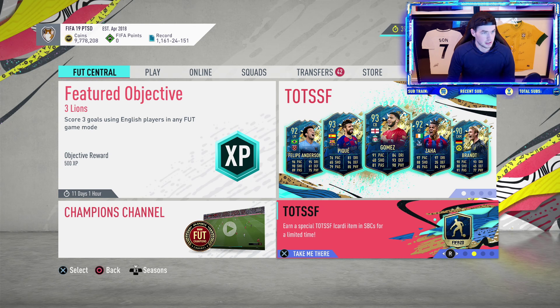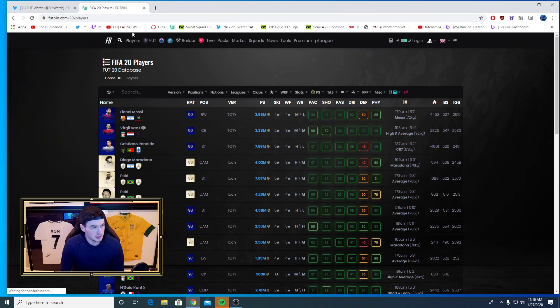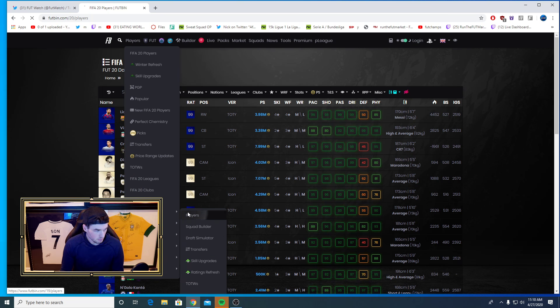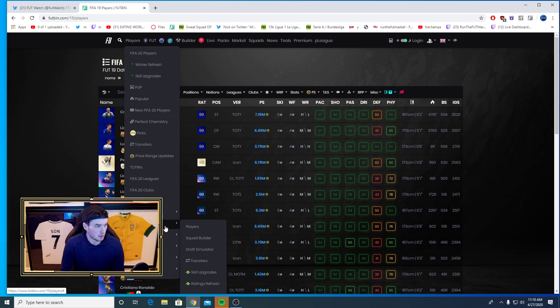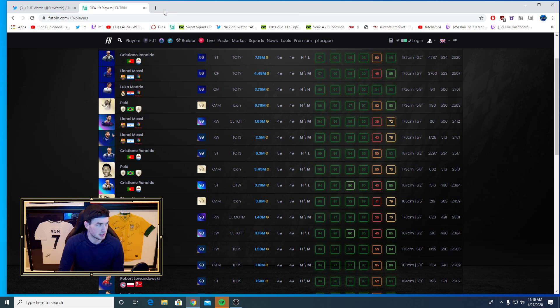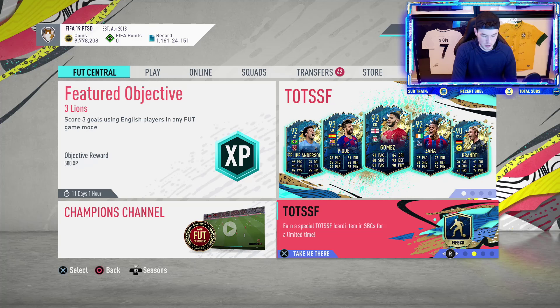In terms of a couple of things we can do based off this code, I would really recommend going to look at FIFA 19 expired SBCs. There should be a Futhead thing somewhere. I'm going to try to pull it up for you guys right now — futhead.com expired SBCs FIFA 19.